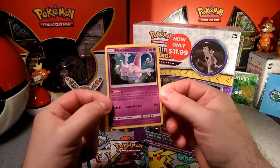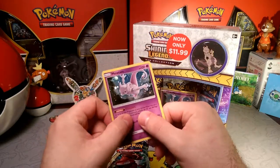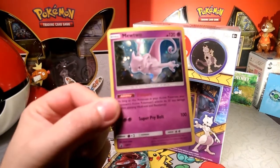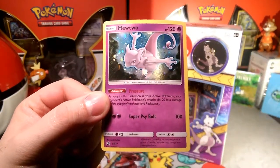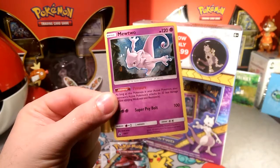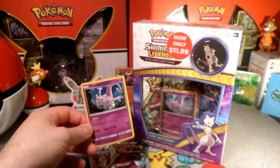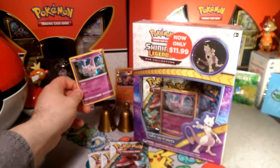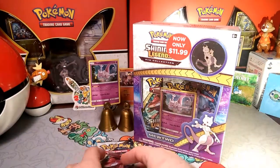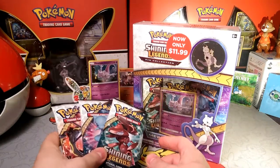One option I'm thinking about is doing a deck tech of this Mewtwo card after this. So today I'm opening packs, tomorrow I'll do a deck tech, then I'll run that deck through a tournament on Saturday. I'm also going to start trying to stream on Saturday nights — I'm not definite on a time yet. But today, let's see what we get in our Shining Legends packs.